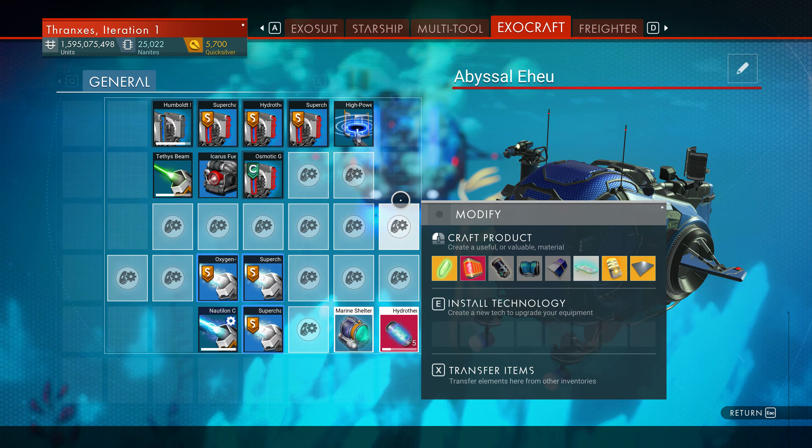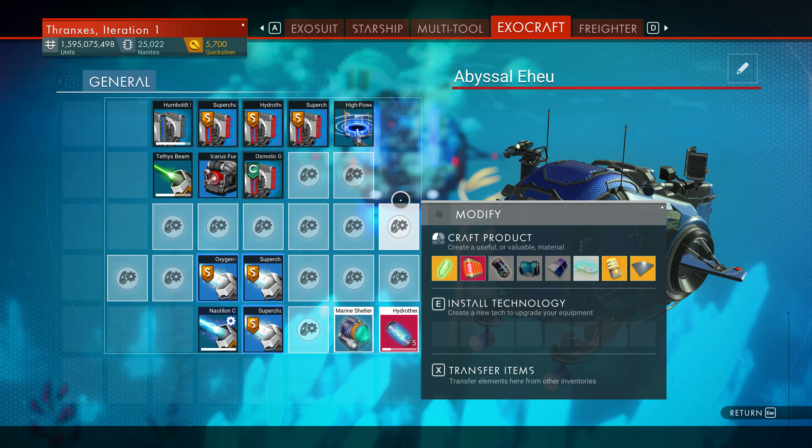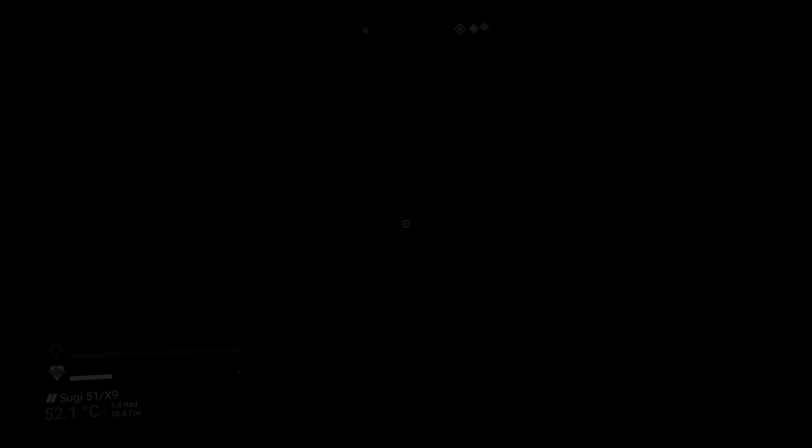Let's dive down and see what we've got. It's an explorer — looks like a rather small class, valued at the Ashes of the Moon. We might just leave this one down here. Let's see if we can identify another one. Seven minutes — that might be a little far. Let's see if we can identify the nearest island instead; call our ship and fly over to that one.